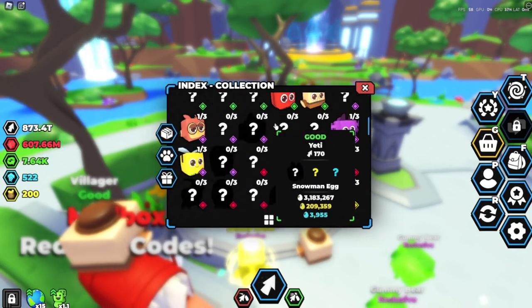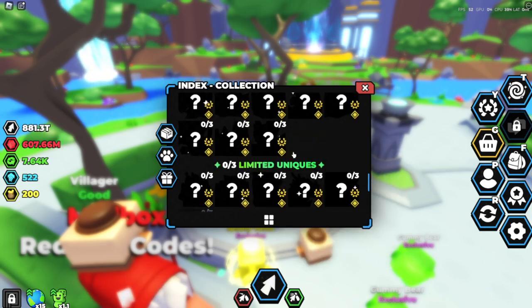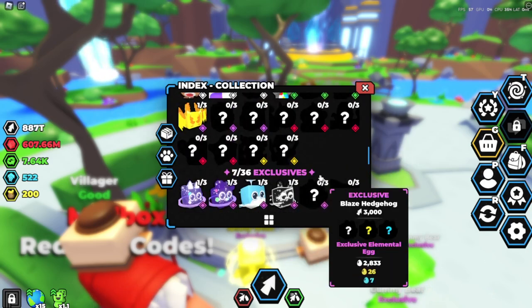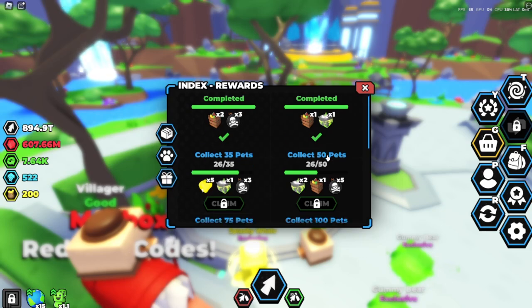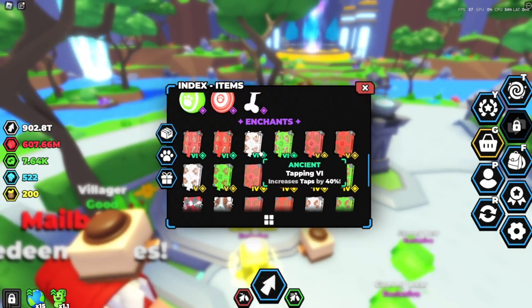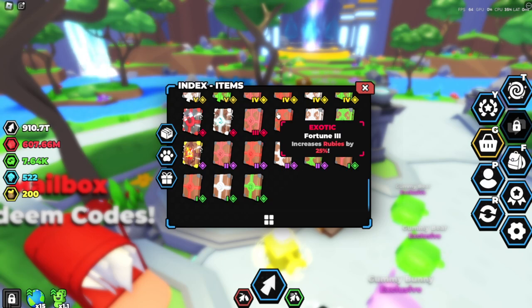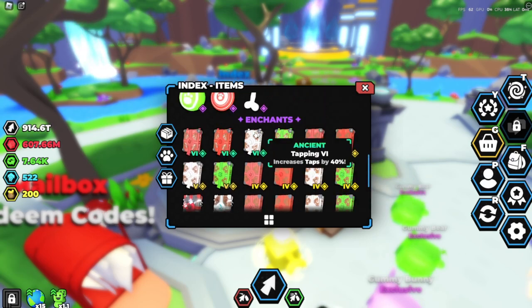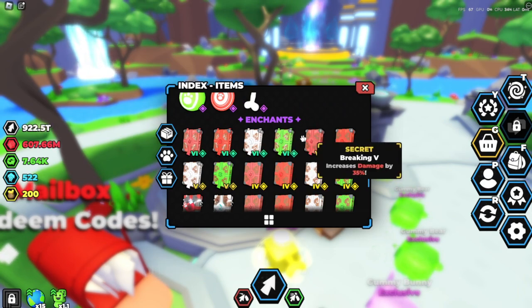Let's see how detailed this new index is. There's a limited uniques section. As for items, I guess it doesn't blur them out anymore. Tapping six - all these are six, so you can see what the two sixes do.